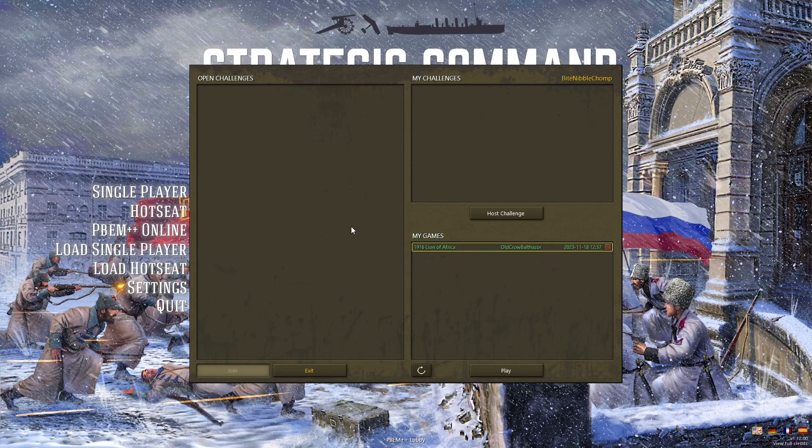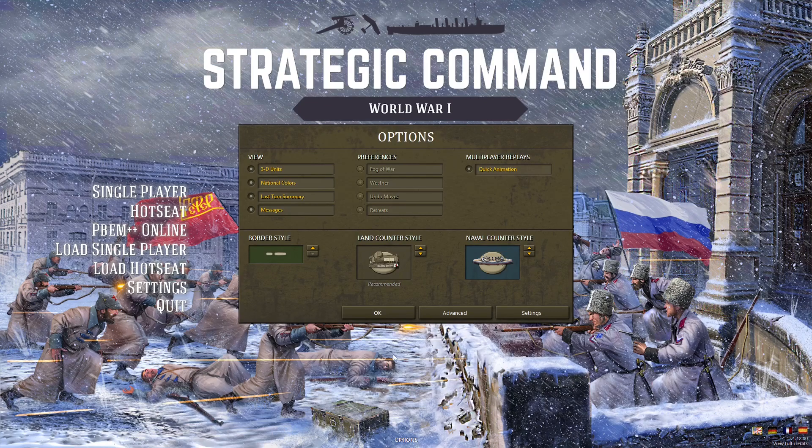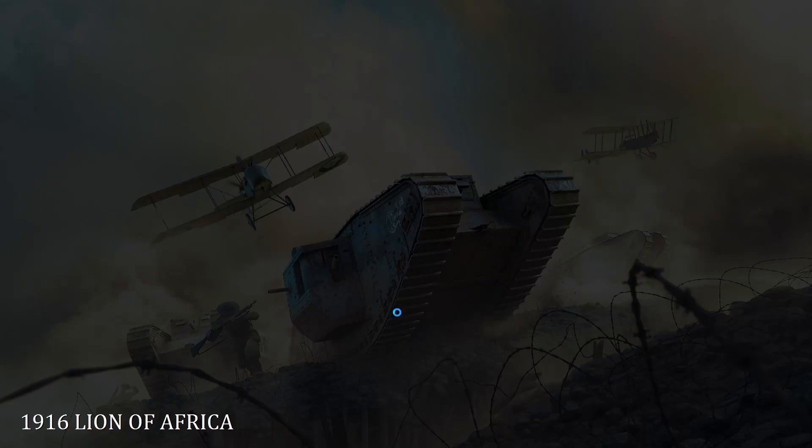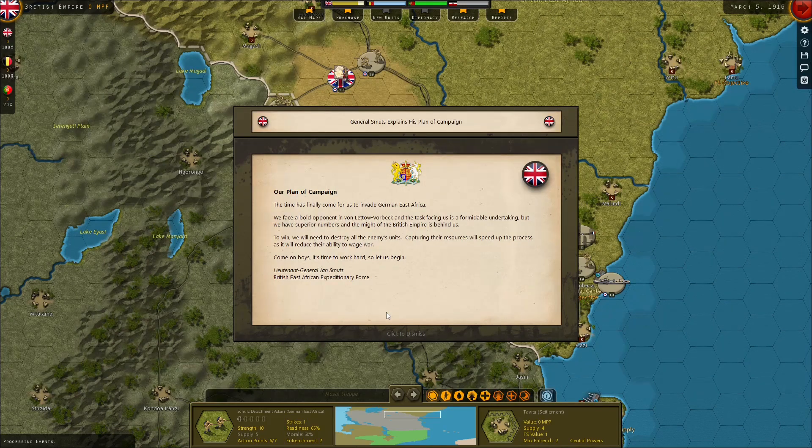G'day everyone, I'm Ryan O'Shea, or BiteNibbleChomp, one of the Strategic Command developers. I've helped design the Empires in Turmoil DLC, which we've released recently for Strategic Command World War 1. Today I'll be showing you a multiplayer series against Old Crow Balthazar, where we play the 1916 Lion of Africa campaign. This covers the East African campaign of the First World War, a conflict featured in Strategic Command 2 that I've redesigned for this new entry in the series.